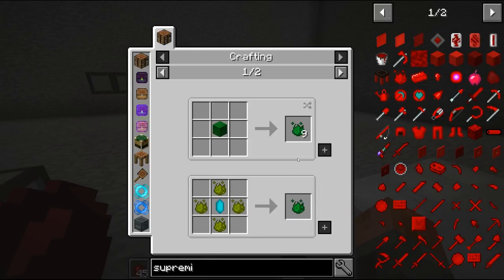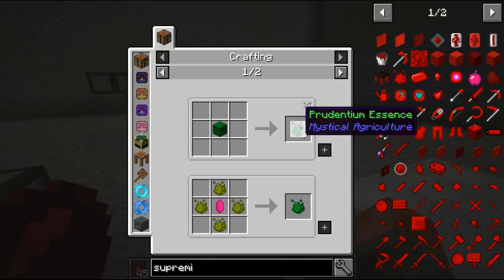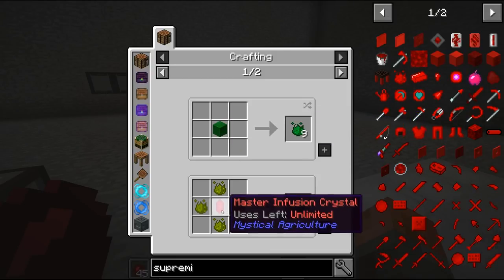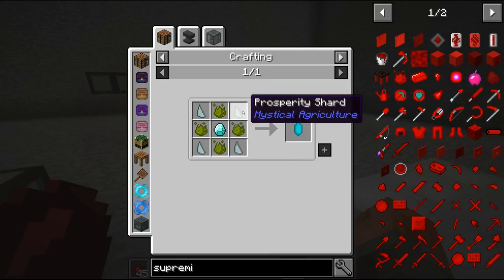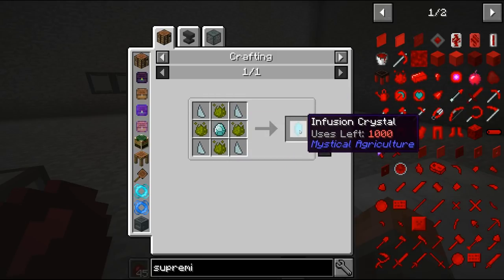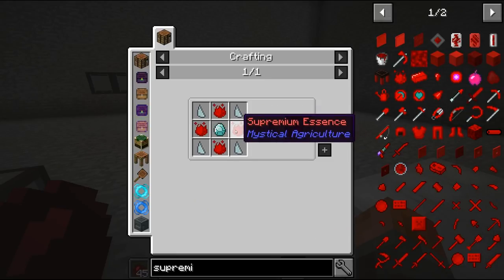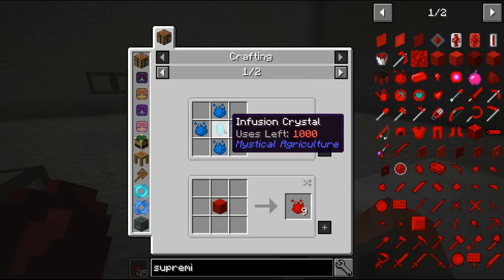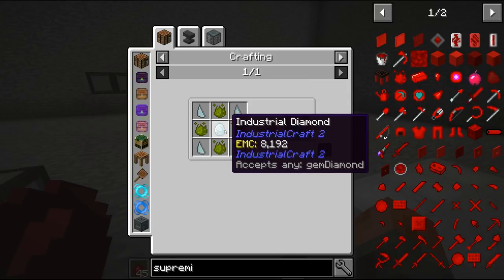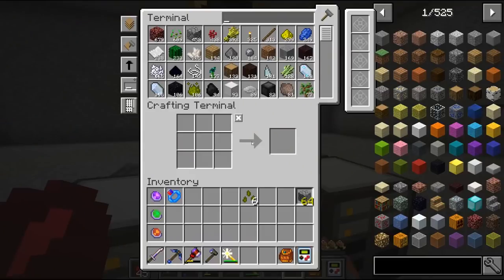What I don't know is - I guess we can go down, but we can't go up by any other method without using an infusion crystal. Infusion crystals are prosperity shards, some Inferium, and then diamond. They have a certain number of uses. I think there's multiple tiers - the master one has unlimited uses. But that then takes some of the Supremium essence, which we have to go back down through the thing. So we're going to be using infusion crystals, which means diamonds, some Inferium essence, some prosperity shards - which we have everything of, I think.